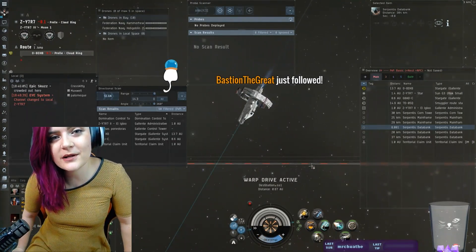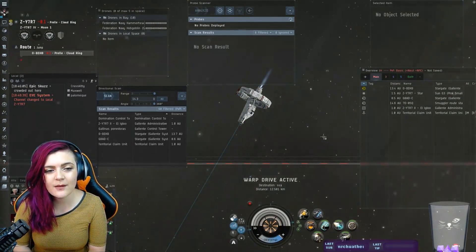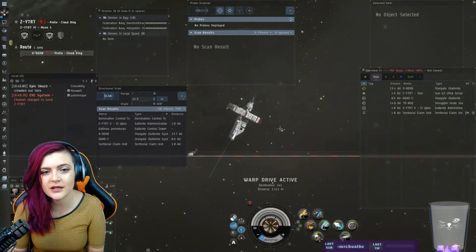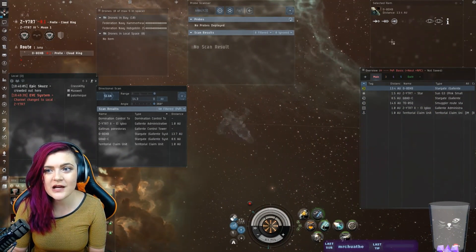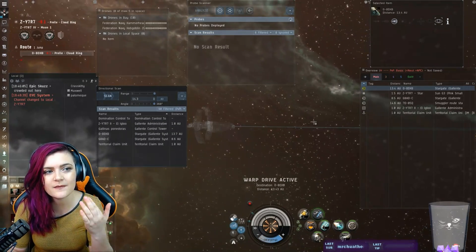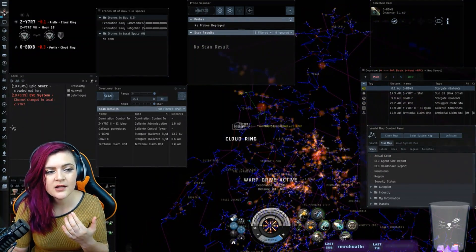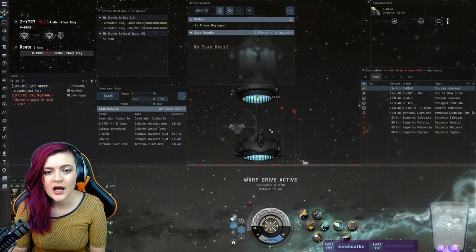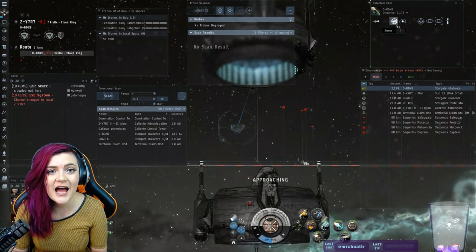It can be worth a lot more than that, especially if you do Sansha, Guristas, or Angel sites — typically worth a lot more. I've had canisters open up and give me 54 million, 60 million worth of loot. Data sites are also definitely worth it — a lot of people say they aren't, but I completely disagree. Any loot is good loot, especially if you're in space where there isn't much hacking. If you live in Sansha space, Catch, Esoteria, Stain — hack your ass off, you will make so much money.